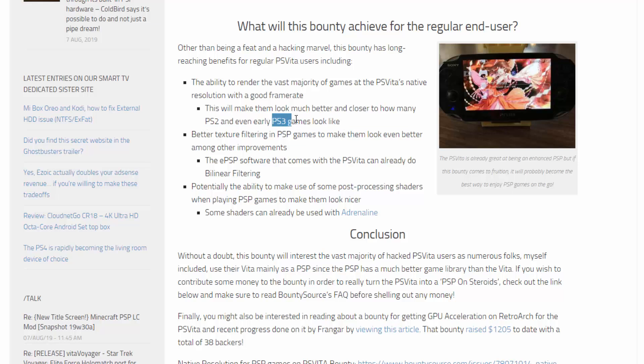There will also be better texture filtering in PSP games, among other improvements. The ePSP software that comes with the Vita can already do linear filtering. Potentially, there will also be the ability to make use of post-processing shaders when playing PSP games to make them look even nicer.